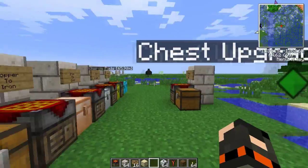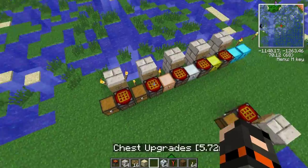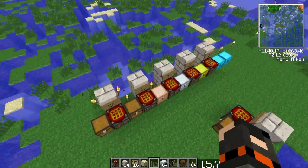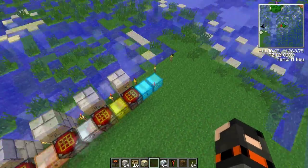So in Feed the Beast, or in any other mod pack really, they all have this — you can upgrade these chests. You can see them here already. So the normal progression is normal chest, copper chest, iron chest, gold chest, diamond chest.